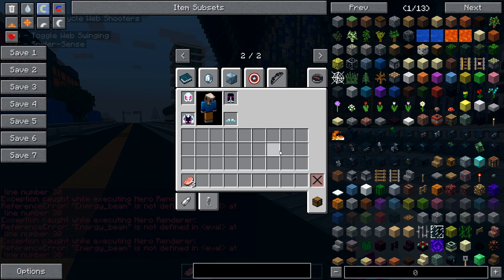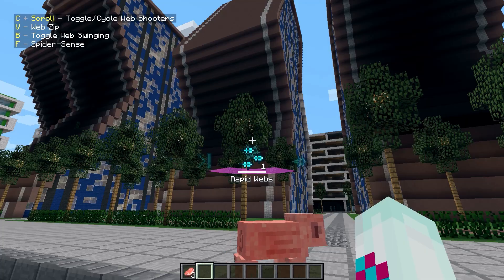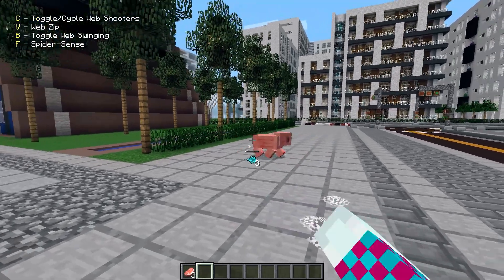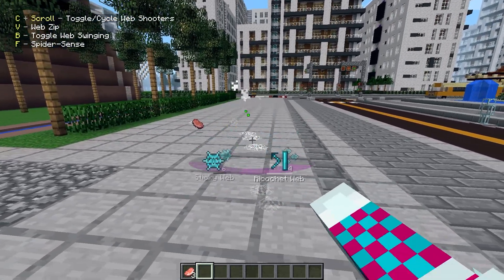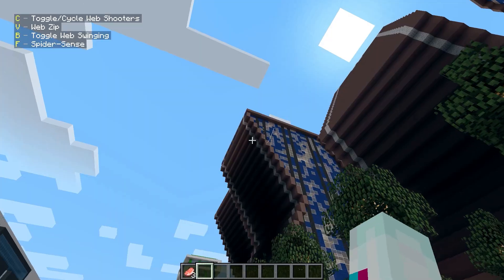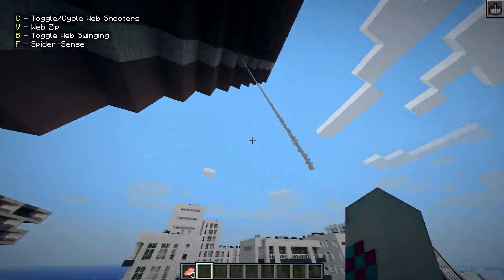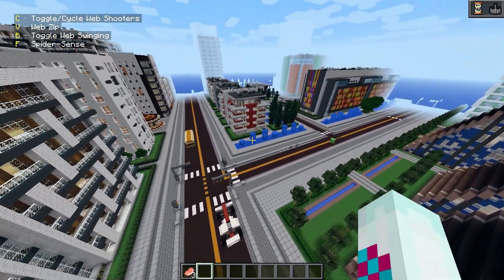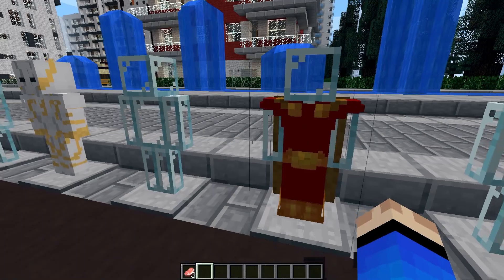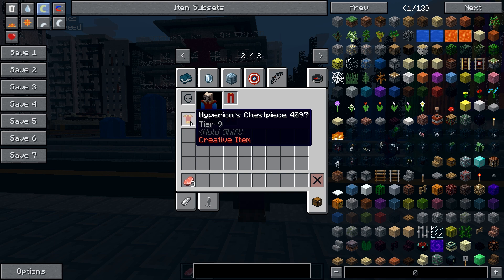Next up we have the Gwen Stacy spider suit. Unfortunately no skin here either. We have all types of Spider-Man web shooters: rapid webs, impact web, sticky web, and ricochet web. We also have web zip and web swinging. Spider-sense works as slow motion, because in the superheroes mod it's like the Tobey Maguire type of spider-sense from his movies — slow motion, just like in those films.